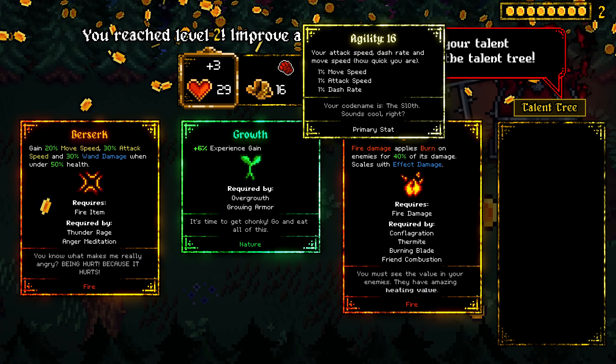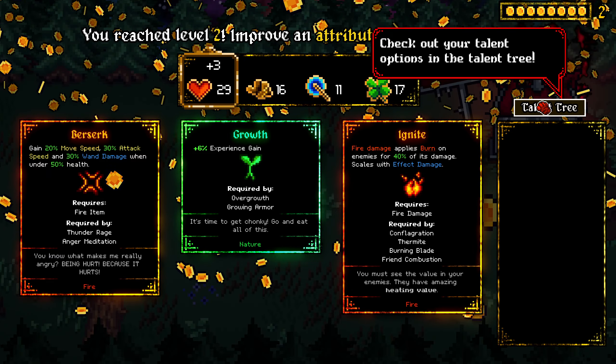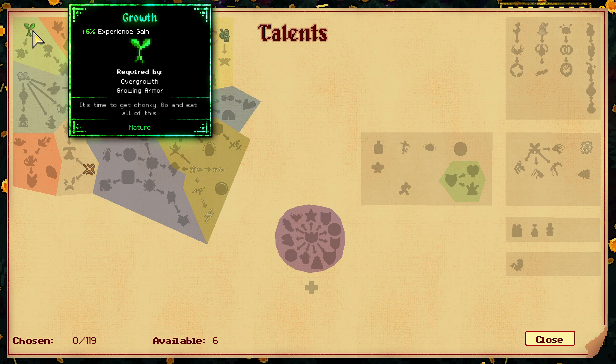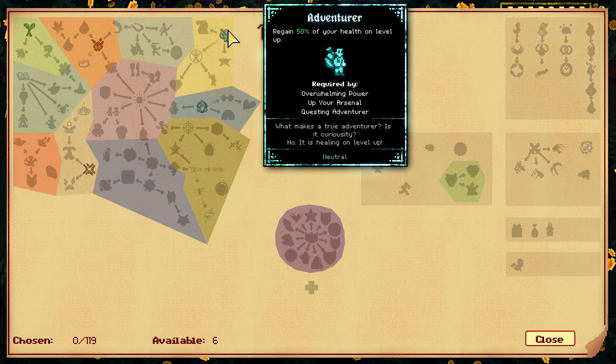We also have an ultimate move — that's like we charge up for a second. Of course, we level up. This is very reminiscent of Vampire Survivors for me. Talent tree? Check your talent options in the talent tree — oh, I have never even seen this! Interesting.